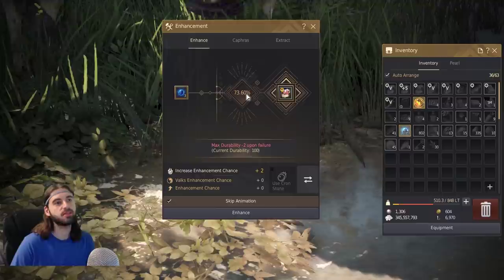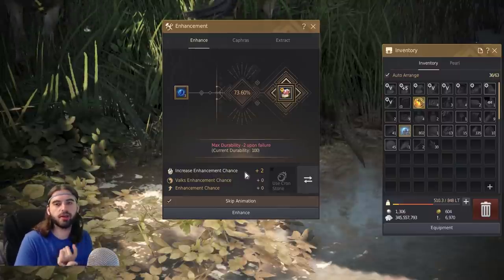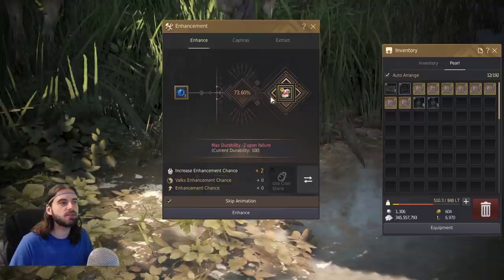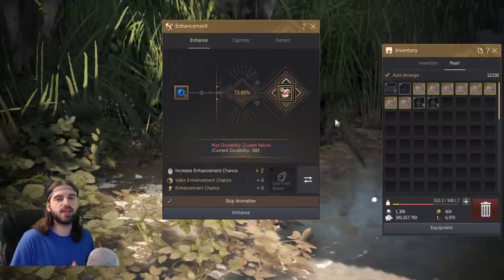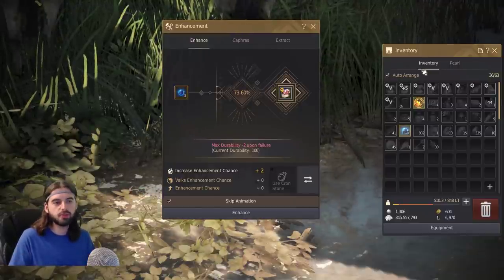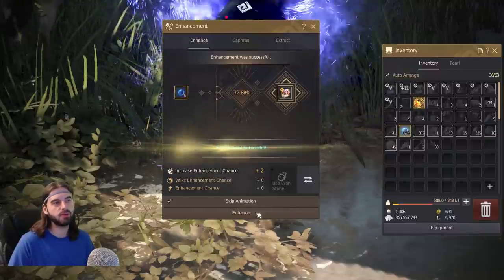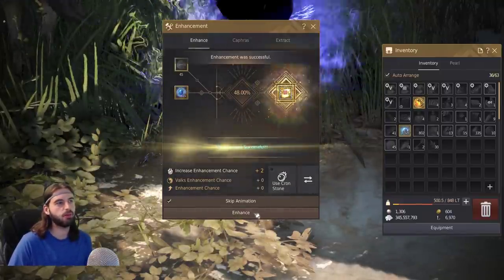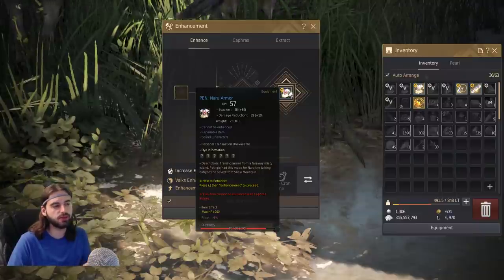After that, you're going to see a percentage chance at success based on your current failstack count. Failstacks are gained from failing upgrades — that's why it's called a failstack. They can also be obtained through using Advice of Valks that you'll get for playing through the story, although I would not recommend using any of these for this Naru gear. We're going to save those for the Tuvala gear later. You don't need to do any failstacking for this Naru gear at all. You can just click it all the way through — keep mashing the button until you go up, all the way to Pen. It's got really solid chances all the way up to Pri status, after which it'll start to drop off a little, but just keep tapping it through. We got our Pen item in like 200 stones, just straight up clicking it.